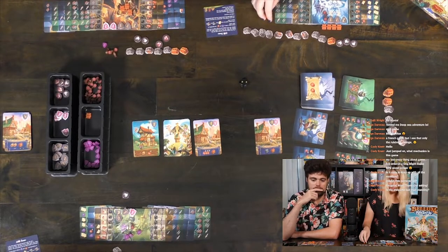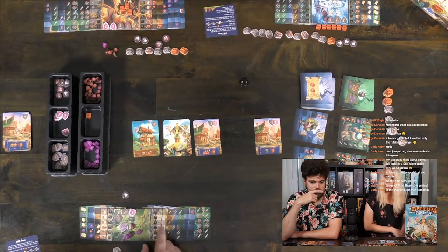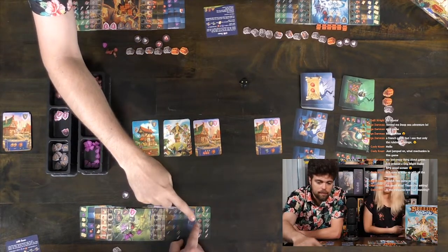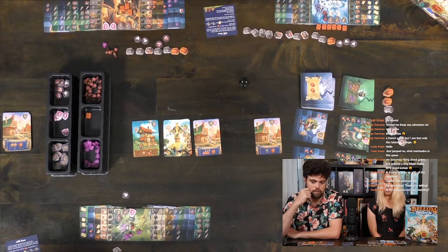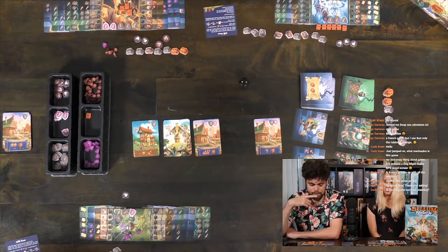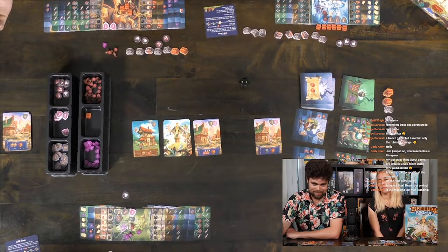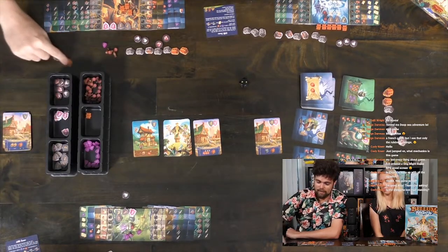She has a total of five armor — two, three, four, five, six, eight. You got enough — more than enough. So you can steal two treasure chests from her. I'm going to steal her big one and one of her silvers. Rude! Alright, me? I'm attacking you, Max. I'm taking two of yours.